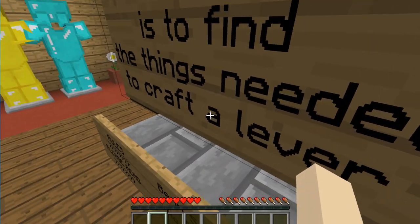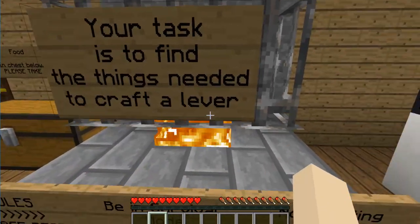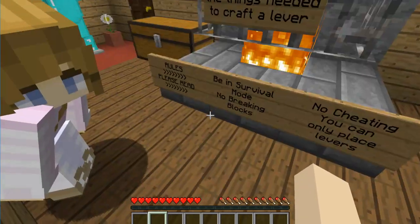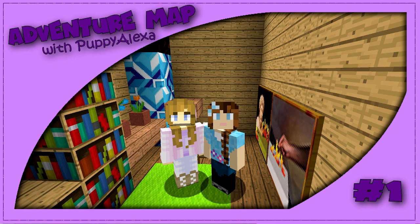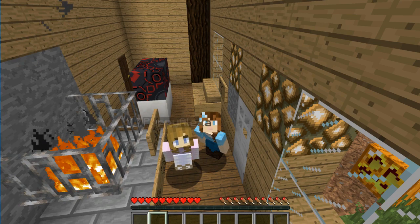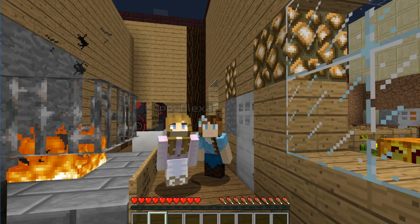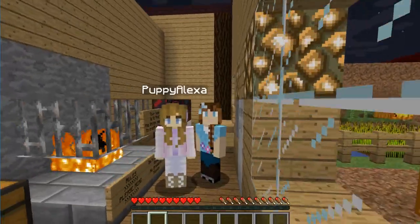Your task is to find the things needed to craft a lever. Lever — how do you pronounce it? I say lever. Okay, lever, good! Then it says please read rules. Got it. Hi, I'm here with puppy Alexa and we're gonna play — it's kind of like an escape room map, isn't it? Yeah, we're about ready to play an escape room map. I'll put links to her video in the description so be sure to check those out.